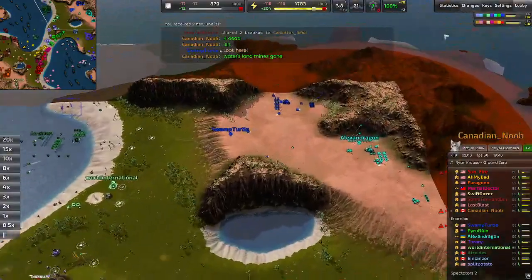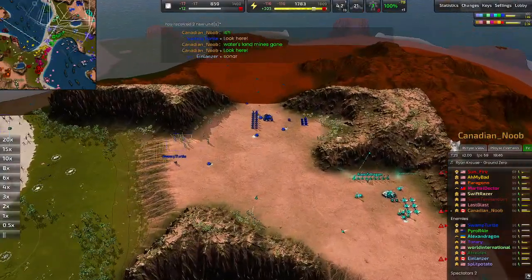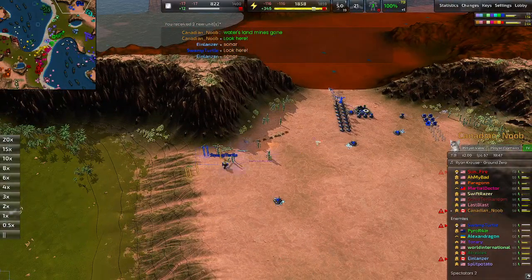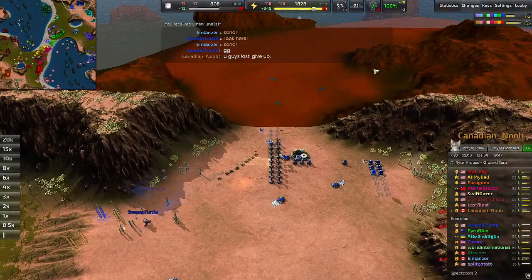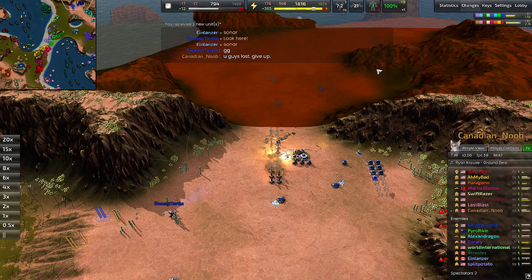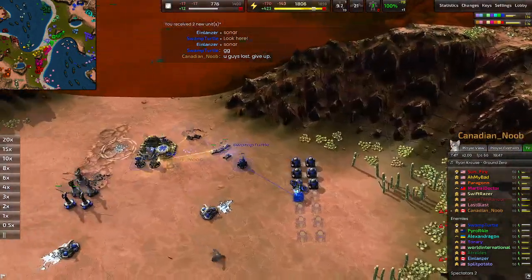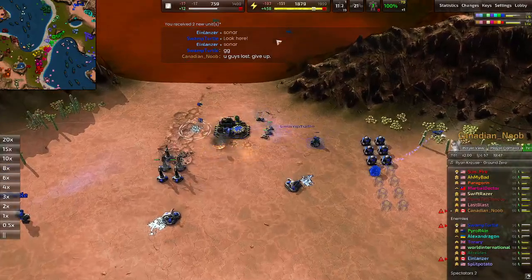My team wasn't sure if the hover rush was going to work. I was trying to convince them to come with me and no one did, so I did it all myself. Make sure you take out construction turrets too, because they'll make units that will fight you.